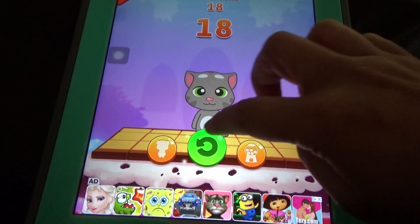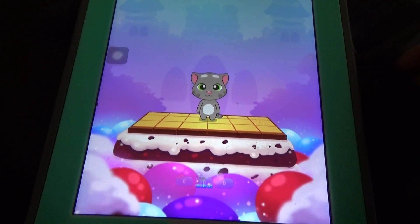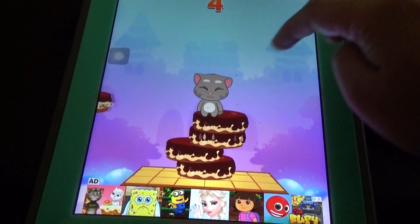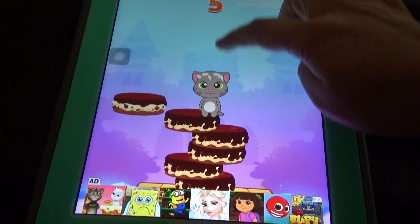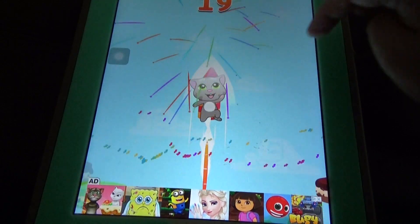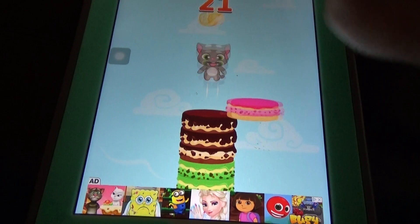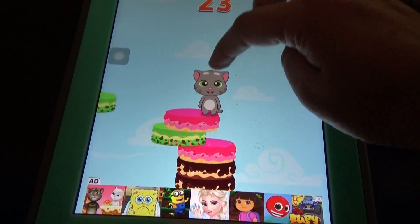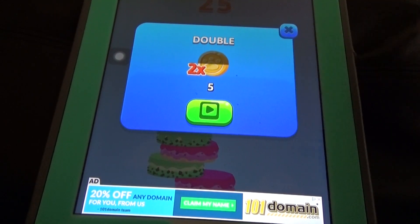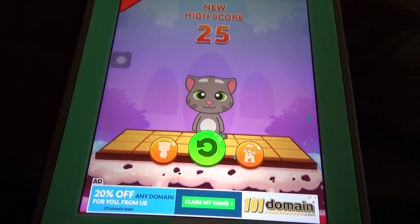So like this, we need to land. We need to stack cakes. And if you play like this, you will come out of the game.